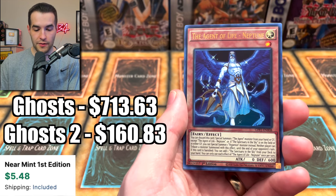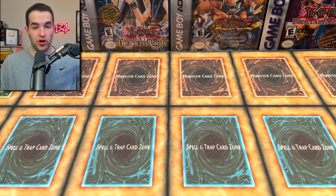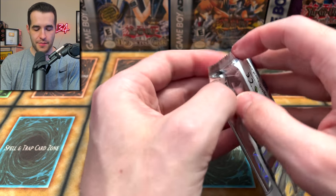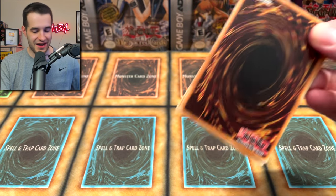Tatsunekro, Shipwright, Agent of Life Neptune, Malefic Cyber End Dragon, and Code Exporter — very cool. Now we have eight packs left — I've double and triple-checked. Can't believe we pulled a Dark Magician.